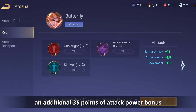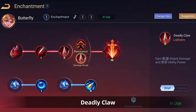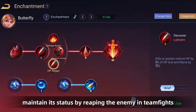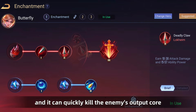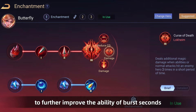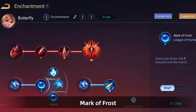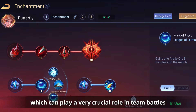Enchantment Recommendation: The main-line Enchantment — choose Lokheim, Devourer, Deadly Claw, Curse of Death, or Death Parade Duel. Butterfly is a powerful reaper, and Devourer can help maintain status by reaping enemies in teamfights. The attack power bonus from Deadly Claw makes Butterfly's burst even more terrifying and can quickly eliminate the enemy's output carry. The large Enchantment chooses Curse of Death to further improve burst potential, or Desperate Duel to improve continuous combat ability. The secondary Enchantment chooses League of Humans, Mark of Frost, and Gunslinger. Carrying Mark of Frost in the secondary line adds one active skill which can play a crucial role in team battles. Gunslinger scales attack power through kill counts, which also aligns with Butterfly's attributes.